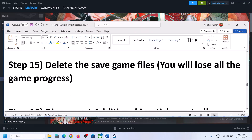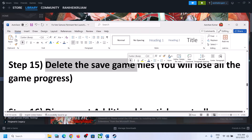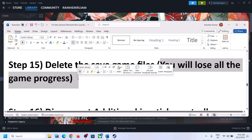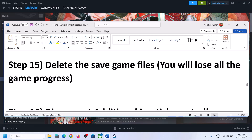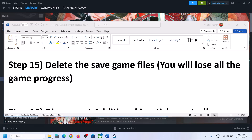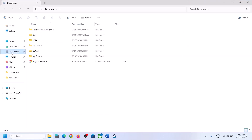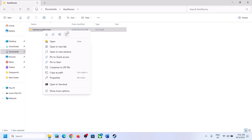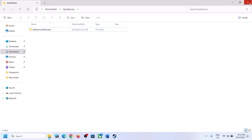The next step is to delete the save game file. Before you delete the save game file, note that you will lose all your game progress and have to start from scratch. To delete the save game file, open File Explorer, go to Documents, open the folder, and you will see the Fate Samurai Remnant folder. Right-click it and click Delete. Once deleted, launch the game.